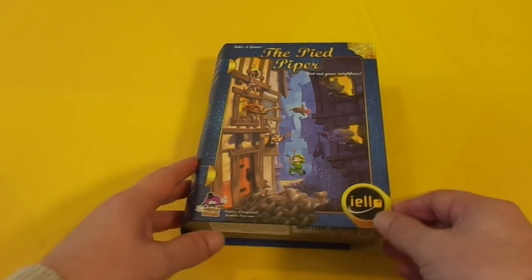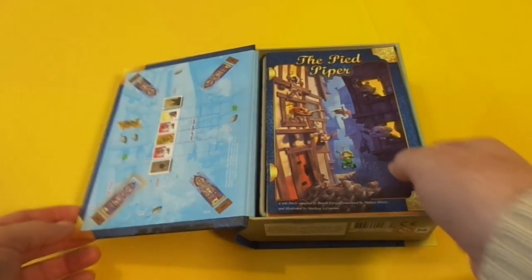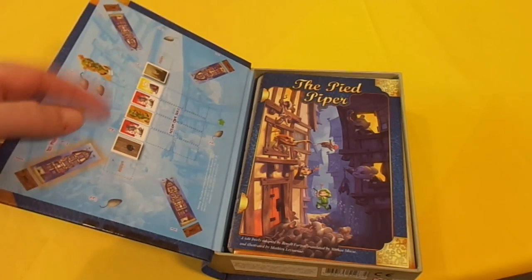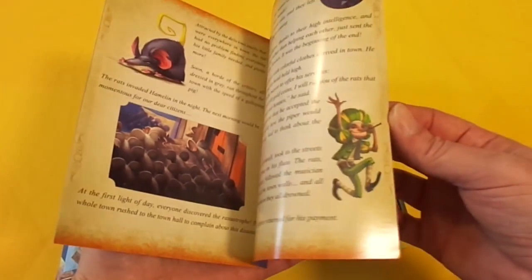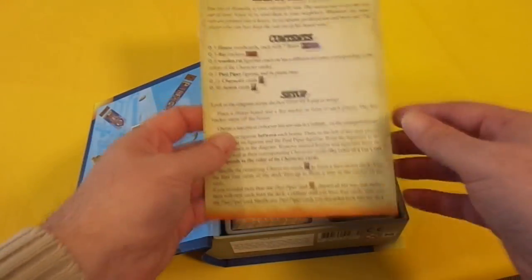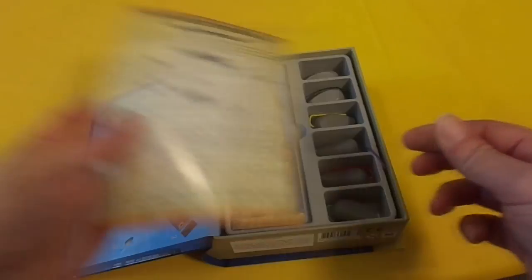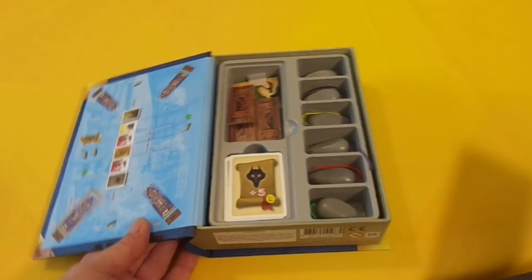As normal, Purple Brain have given us this book-like box and as you can see when it opens up you have in the inlay here the layout of the table and how the game is set up. You have this book which is a short little story of The Pied Piper of Hamelin, and then you have this rules book which is very short and very concise, and then you have all your components stored nicely inside.